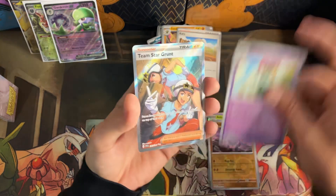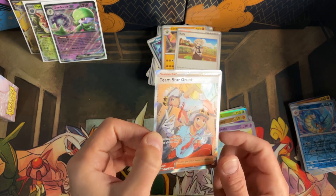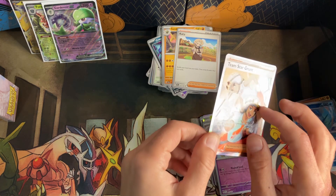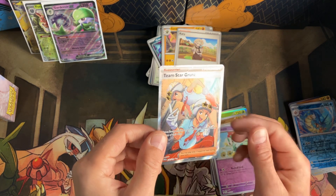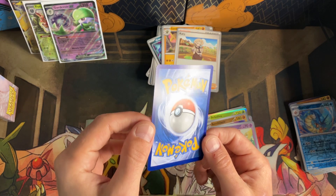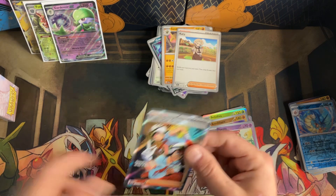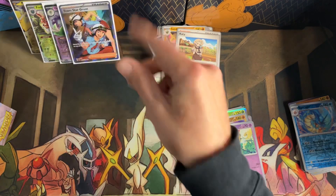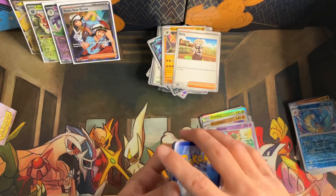Kirlia, Switch, Beach Court, Sandaconda, Klawf, Flabébé reverse. Oh — Team Star Grunt. Are those print lines or is it supposed to be like that? There's a line going straight down there and a line going straight across, and one right here. I think it might be the pattern. Man, if this top wasn't so skinny I would love to grade this card — I'm personally going to go find one worth grading. That is one of the coolest looking cards. Love the outfits, the stars on the helmets. Probably only worth about five bucks but really cool pull.